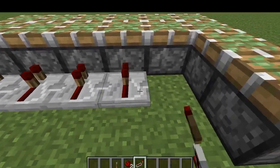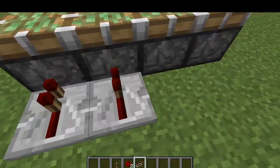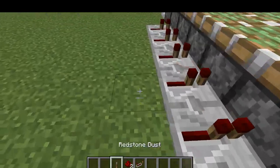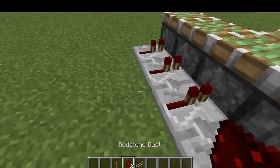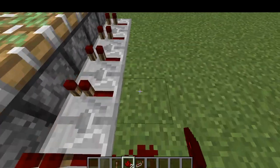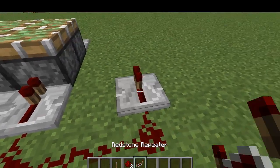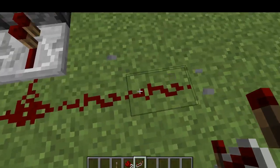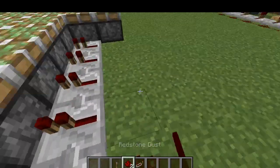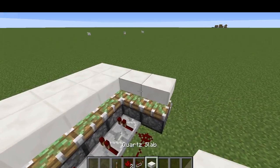Now you can do this in a whole different ton of configurations, as long as all the pistons are being powered. So I do this, and then I just do this. All I need to do is switch it up with redstone — one, two, three, four, five, six, seven, eight, nine, ten, eleven, twelve, thirteen, fourteen, fifteen — then put a repeater there, and then you just keep going along here.